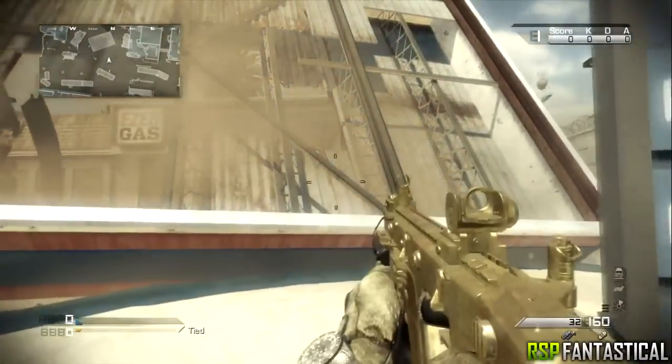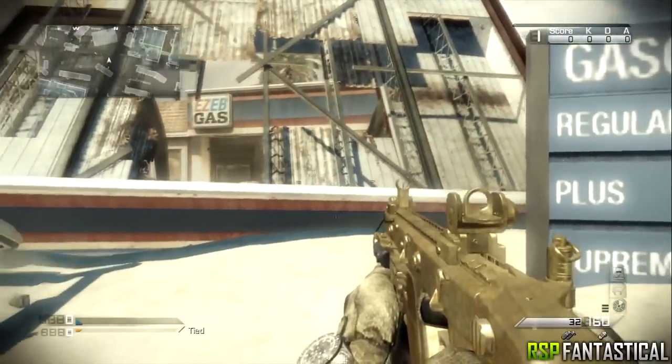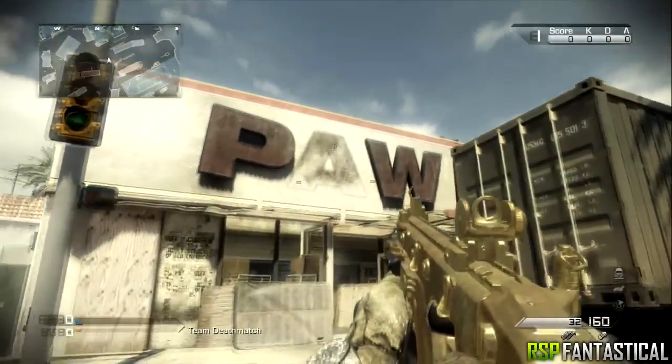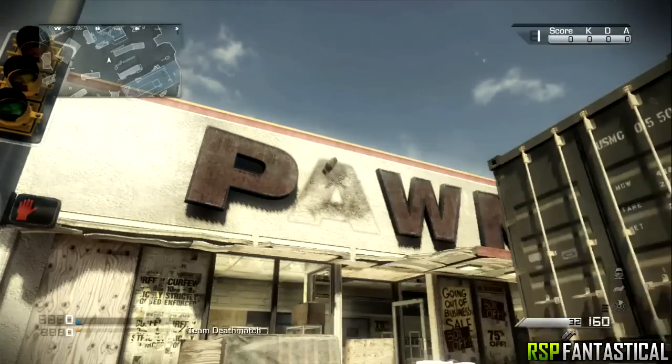This first spot is one of many you will all know. Simply shoot a clip into the gas tank and the balcony of the gas station will then fall, which can kill people who are under it. The second spot is in the same location near these letters on the building.